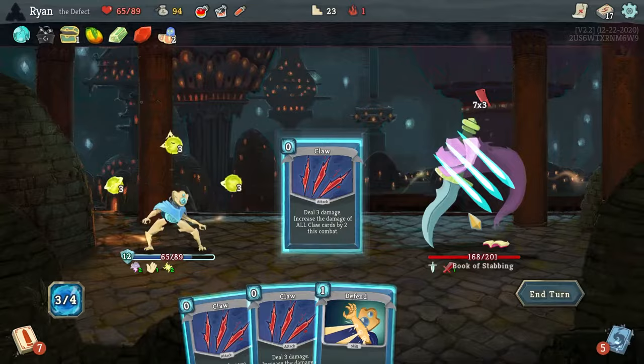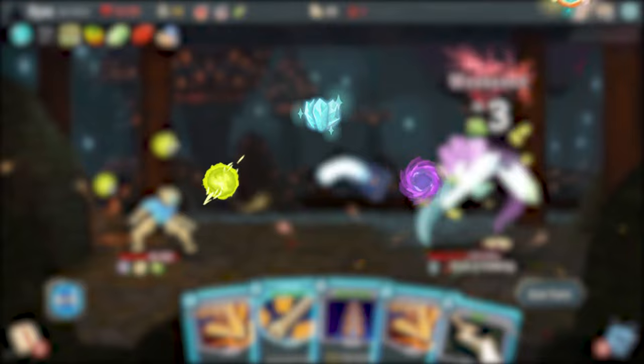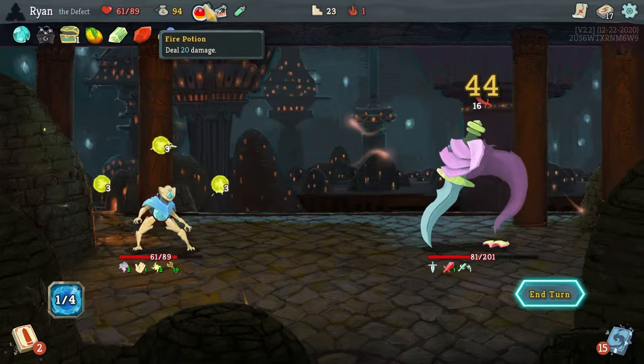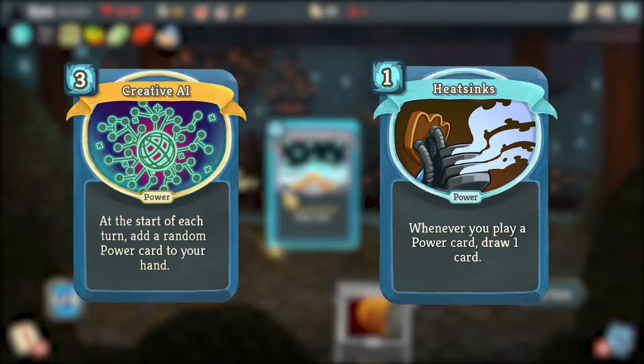The Defect has orbs, which do a large variety of things. Lightning and dark orbs deal damage, frost orbs generate block, and plasma orbs give free energy. The Defect has the greatest variety of decks to build so far. You can focus on just one orb, or all of them. You can play with max amount of orbs using Capacitor, or destroy your orb slots with one of my favorite cards, Consume, for additional value. Or, you could just ignore the orbs entirely and focus on powers like Creative AI and Heatsyncs. Or, use zero-cost cards and then play them all again with an insane All-for-One.